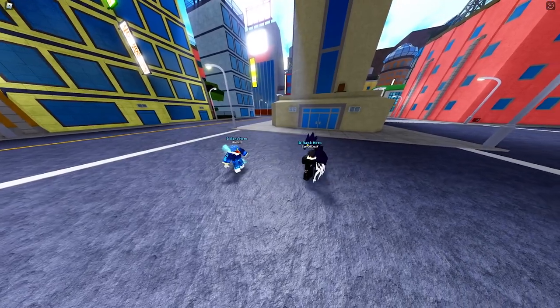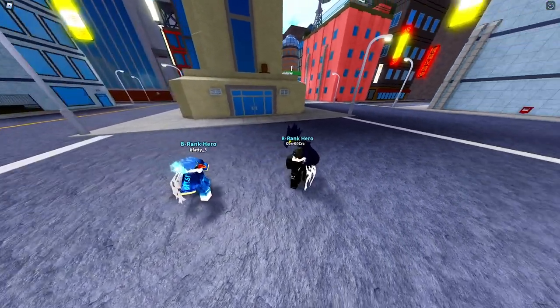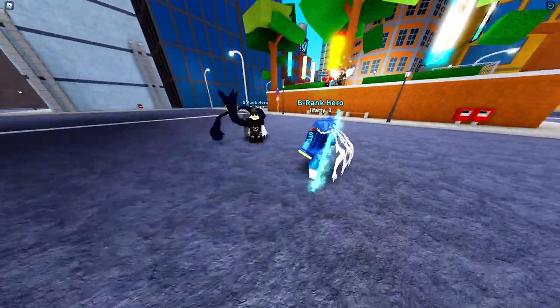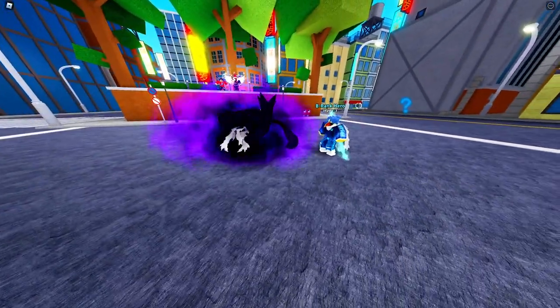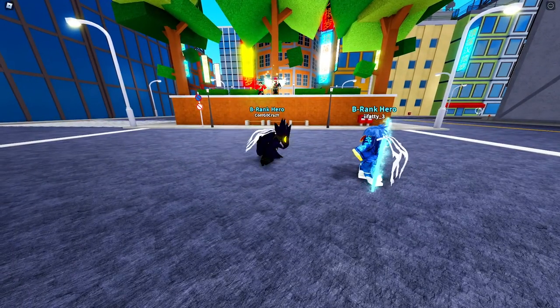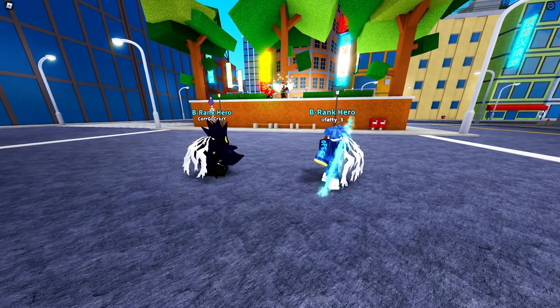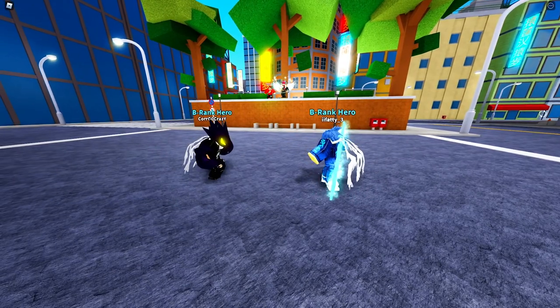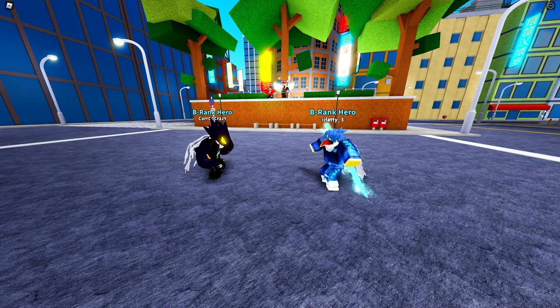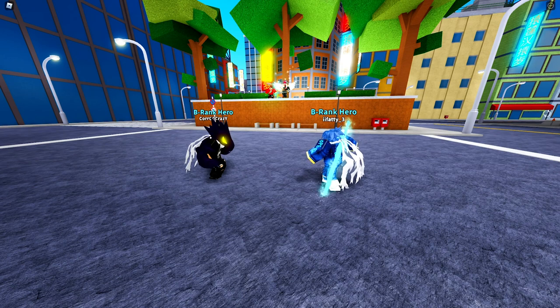The last move — the transformation called Black form — competes with some legendaries. Stats: plus 150 strength, plus 110 speed, plus 600 defense, and zero to energy.